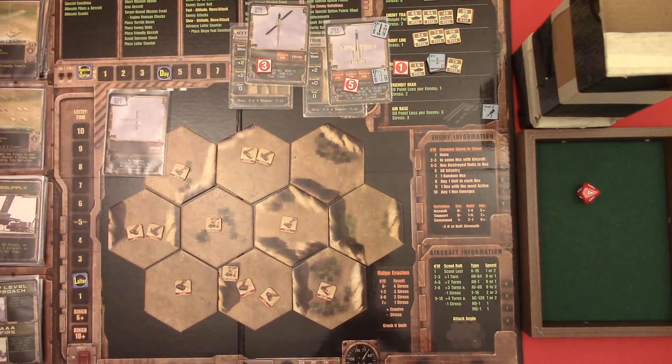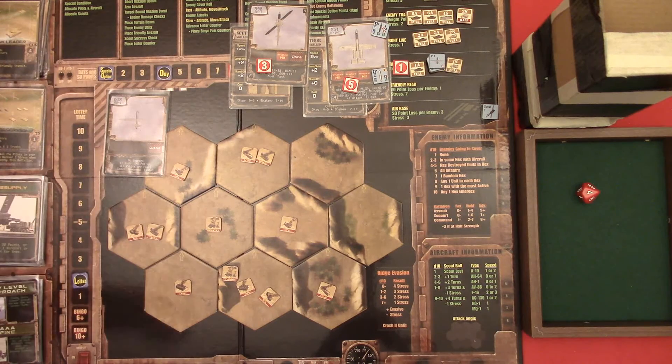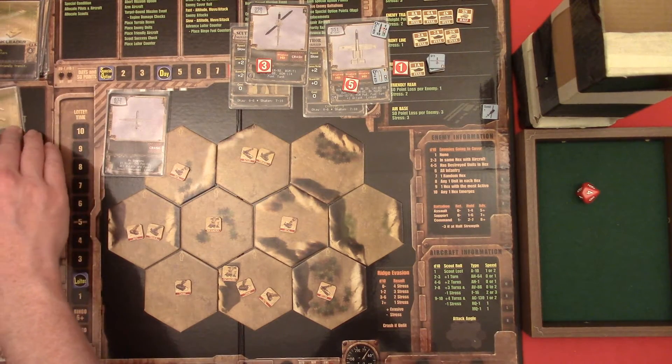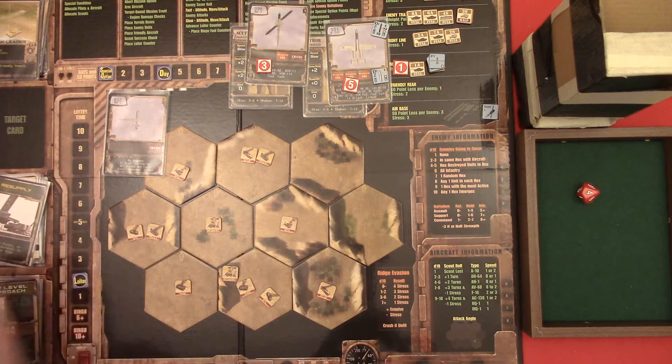Really really good mission. Good rolls. Three fresh XP points, and an additional special option point - because we destroyed it. I'm gonna remove it. And it's just one victory point, but one important victory point. Because now we're at zero, and now we can start earning points.